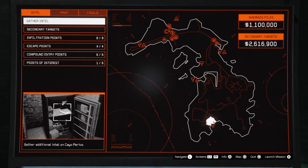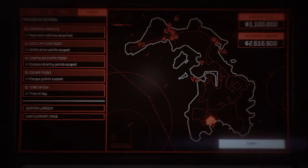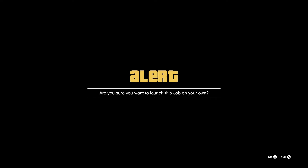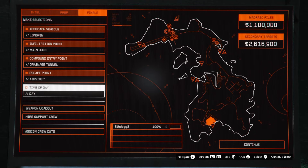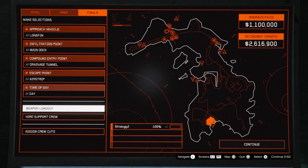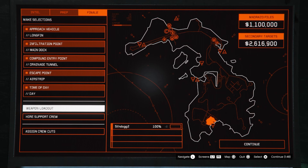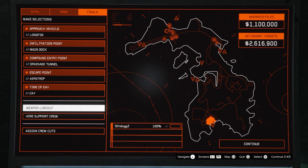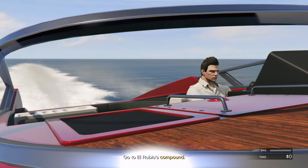We are finally ready to start the big heist. You can pause here to see everything we have: the approach vehicle is the Long Fin, infiltration point is the main dock, compound entry point is the drainage tunnel, escape point is the airstrip, and the time of day is daytime. If you choose nighttime it's harder for guards to see you, but also harder for you to see. Now start it up.